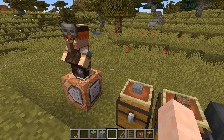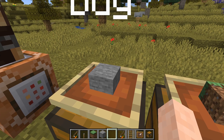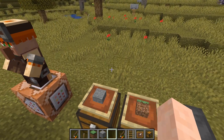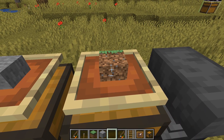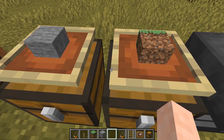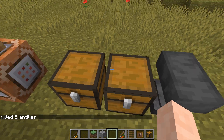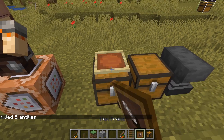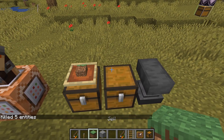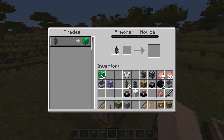Which chests this villager is connected to is actually determined by the item in the item frame above it. So this one right here says buy, and this one right here says sell. And if I were to get rid of these item frames right here, it's still set on what it was previously. But then if I were to put sell in here and buy in here, then we're now buying spruce saplings and selling these.